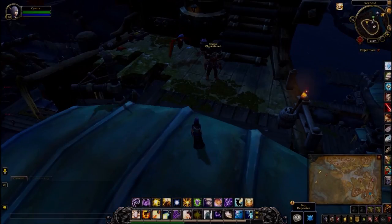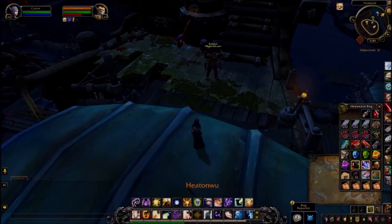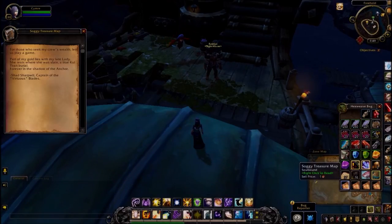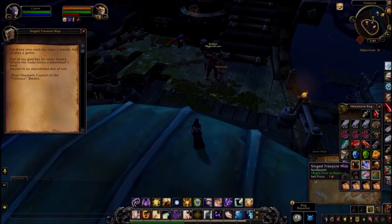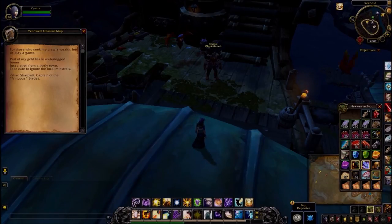Let me show you the maps — here they are, all four. The Soggy treasure map reads: 'For those who seek my crew's wealth, let's play a game. Part of my gold lies within my late lady. She rests where she was slain. A true cold Tyran burial, forever in the shadow of the Anchor.' The Singed treasure map says: 'Part of my gold lies on rocky shores where the rocks frame a blue blood's land nested in an abandoned den of rats.' The Fading treasure map says: 'Part of my gold lies alone free from the stone cage with a clear view of the horizon gazing at the highest peak.' And the Yellow treasure map says: 'Part of my gold lies in waterlogged bones just a stroll from a lively town — take care to ignore the local minstrels.'